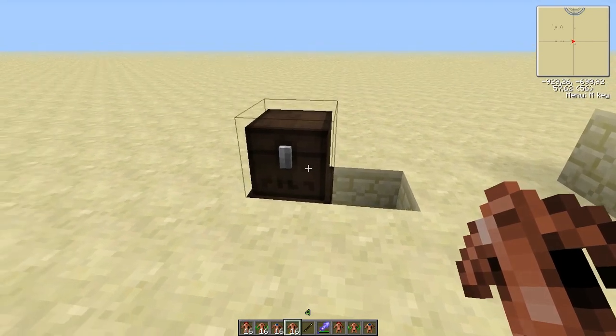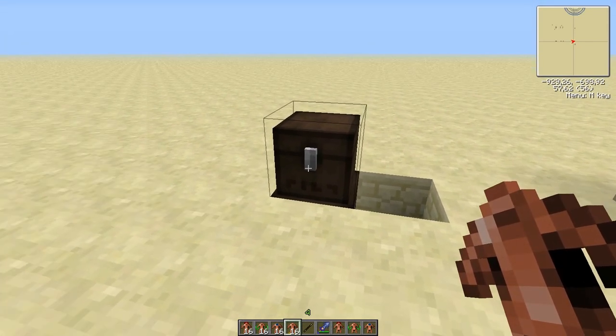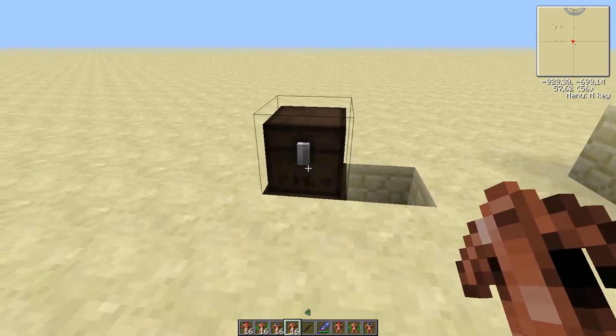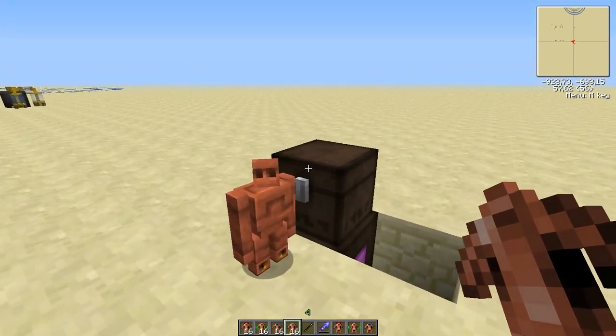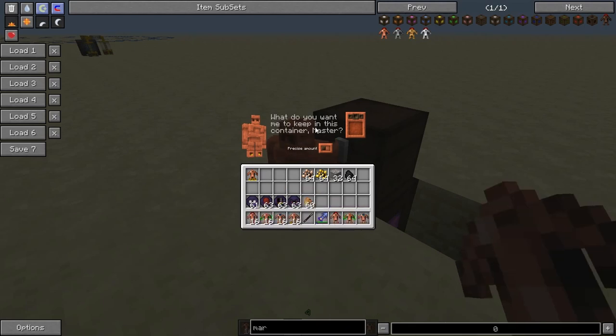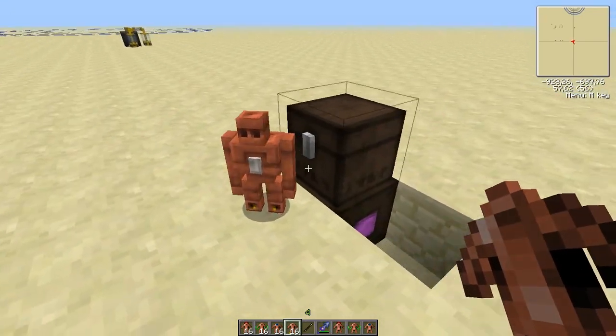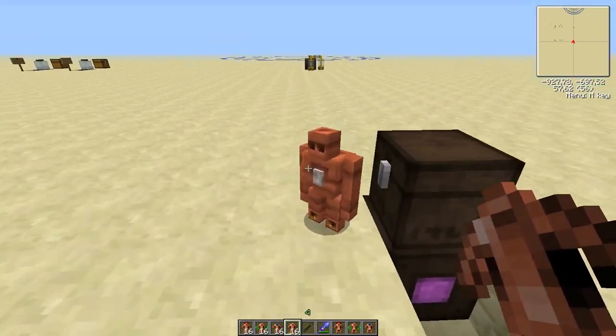The function of the clay golem is to fill chests. You need to pick a chest — like this hungry chest — and right-click on it with the golem. Then right-click on the golem itself and you can choose what color it will pick up from. The color refers to the color of the marker block that touches the object you want to pick up from.